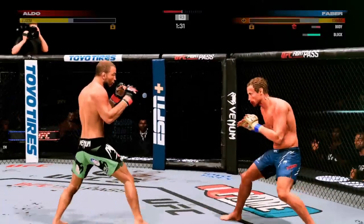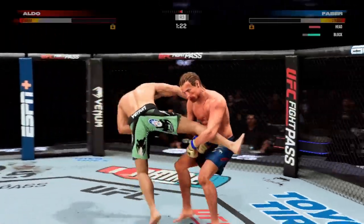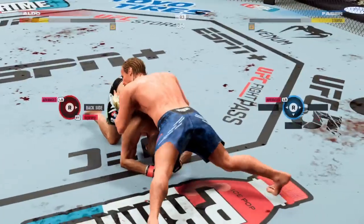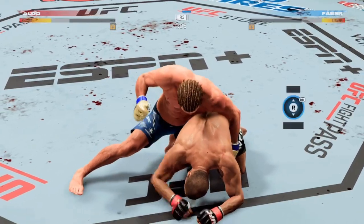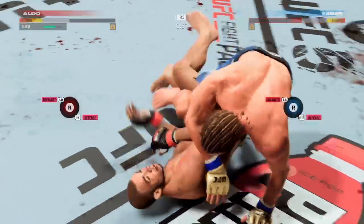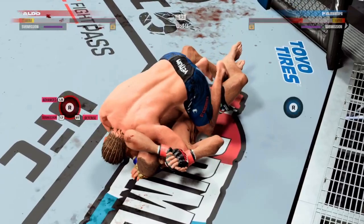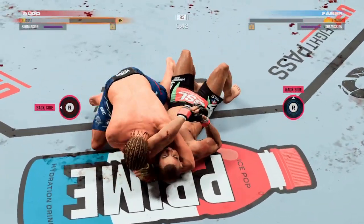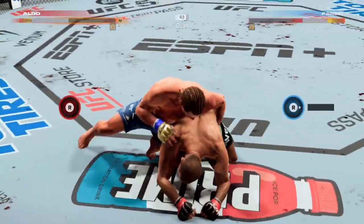Oh! That's a perfect body shot there. He's hurt — that's unbelievable. That shot was perfect. Now he's got his opponent hurt. Nice level change. He's got the back! Nicely done. Faber is looking for that arm triangle. He's in trouble. Good job by the champ there, sparring that guy. Nice job — he was being dominated and is able to reverse position.